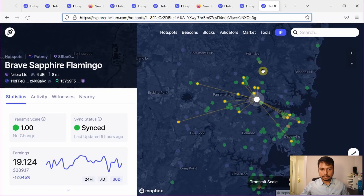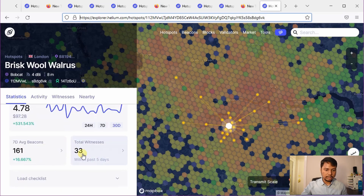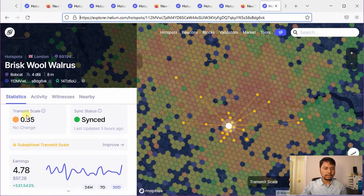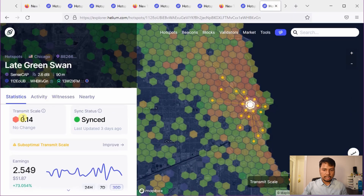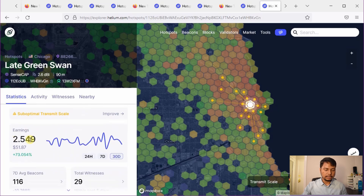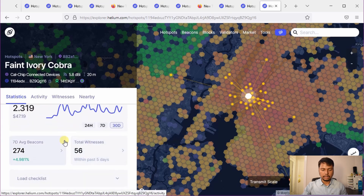Examples would be major cities. In London, the central London area has a majority of hotspots with a low transmit scale, going close to probably 0.2 or 0.3. This particular hotspot has more than 33 witnesses in the past 5 days but the transmit scale is 0.35, and the earning is only 4.78 HNT in the past month. In Chicago, the transmit scale is very bad at 0.14 and earning has gone down to 2.54. In New York the earning is 2.3 HNT although it has 56 witnesses in the past 5 days.